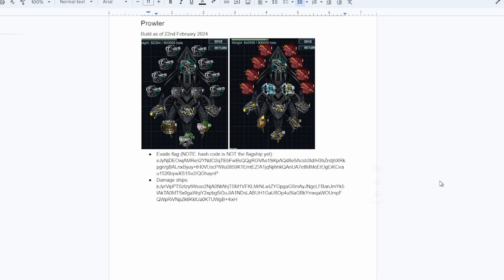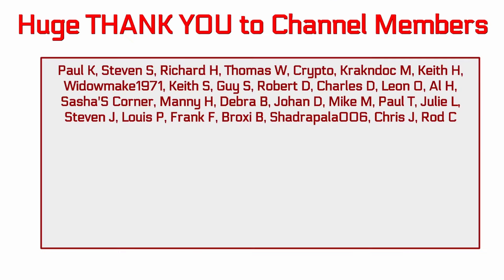Just to show you the final decisions: this is the Prowler build for the flagship — note it's not actually set as flagship yet. If the flagship does not have higher armor points, we're going to need to make some changes, so don't actually equip your last special on your regular Prowlers yet. The damage ship build is on the right — and again, probably don't put on Insulated Charge Capacitor yet either. I hope this video was helpful. If it was, let me know by leaving a comment below and I'll answer any questions. Until next time, this is Derpy signing out — helping you be a better pirate.